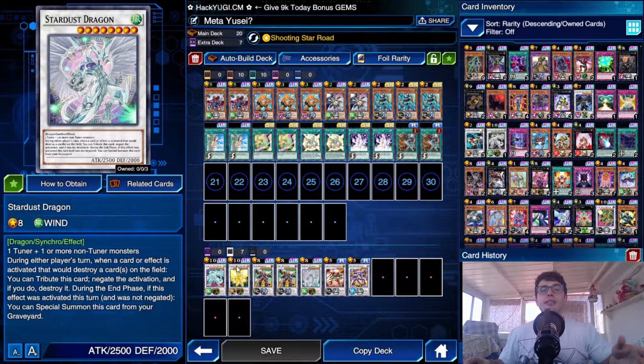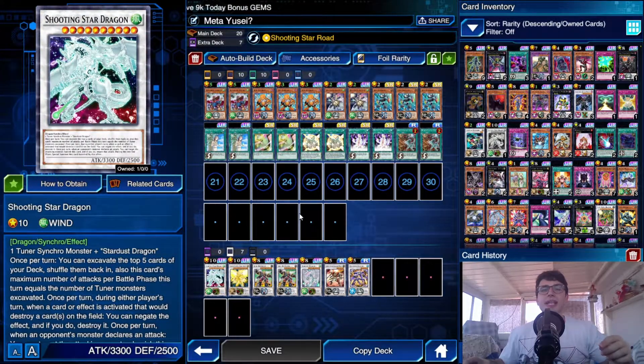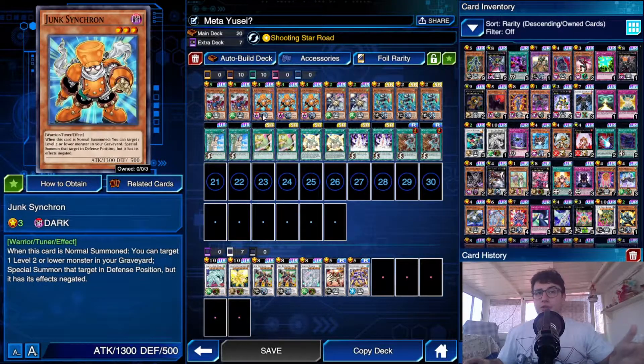Also, in the turn you manage to summon your Stardust Dragon, you get to play a Formula Synchron from outside your extra deck directly onto the field. This means you can access Shooting Star Dragon without worrying about it — your only job is to summon Stardust Dragon.